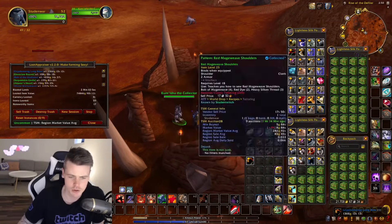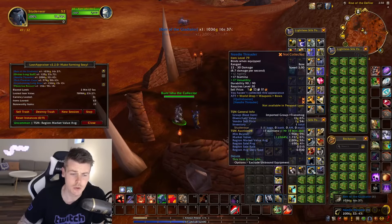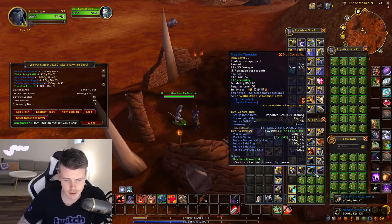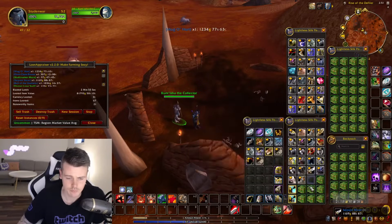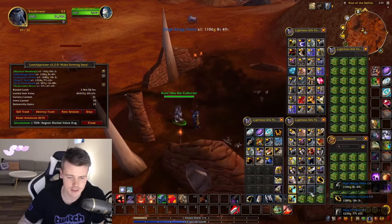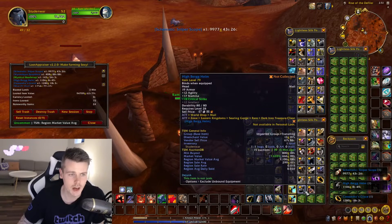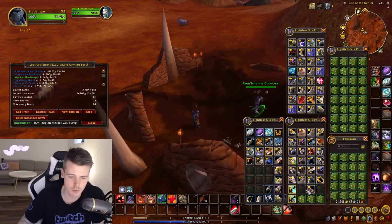Same thing with this one — good sell rate but shitty value, less than 200 gold. This one is 2,000 gold with a really good sell rate, keeping that. The Mungo Hurt is 200 gold, so that's a no. The Hypnotic Helmet is 800 gold with a good sell rate and it's a unique item — keeping that one.